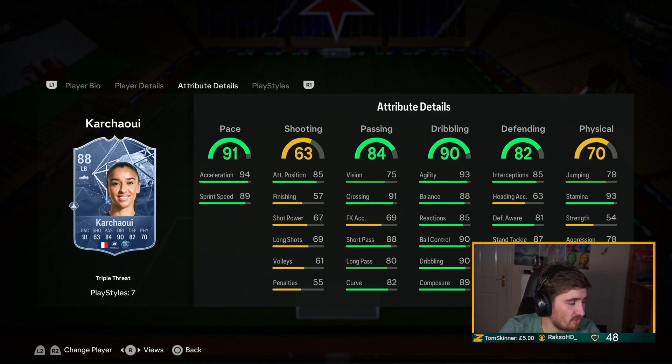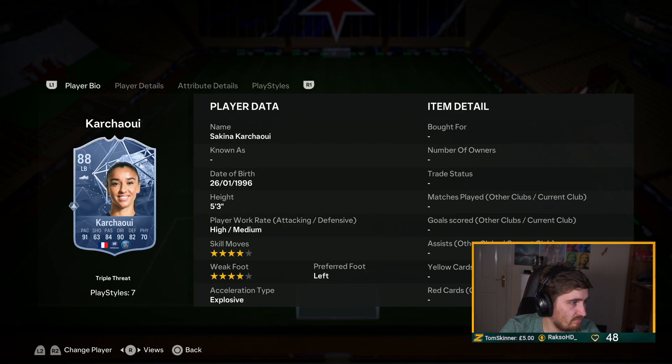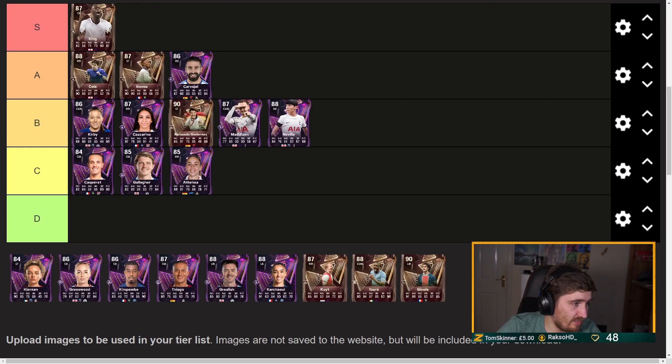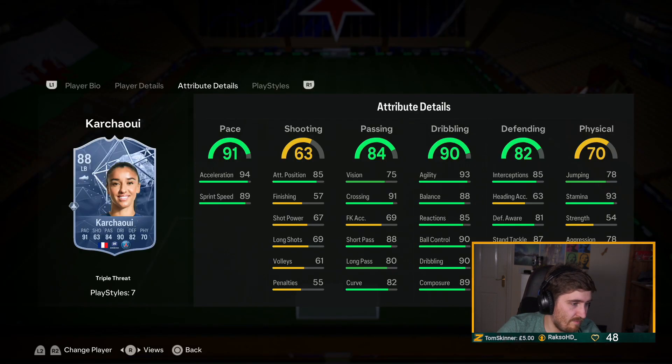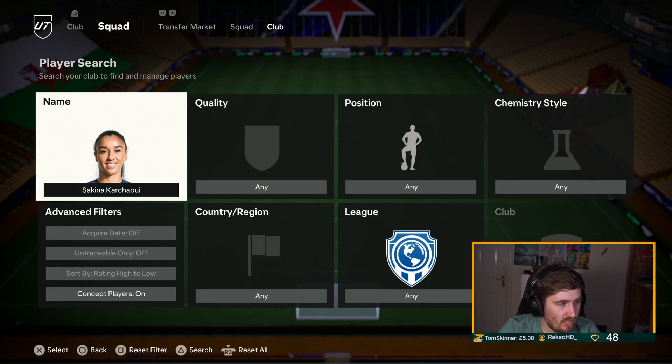PSG's left back — same playstyles but now with Gold Quick Step. Compared to the gold card, it's a fairly decent upgrade. As far as left backs go she should be very good, but the problem is she's quite small and has very bad physical. Still a good card overall.